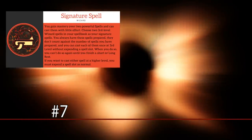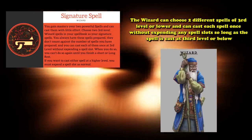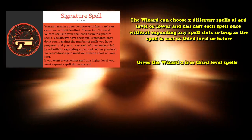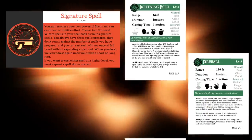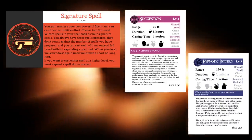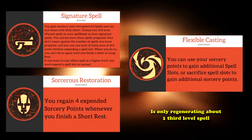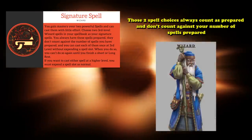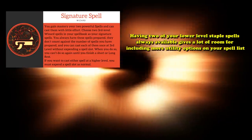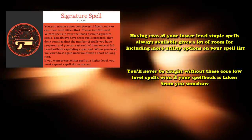At number 7, we have Signature Spell, the wizard capstone ability. It states that the wizard can choose two different spells of 3rd level or lower, and can cast each spell once without expending any spell slots, so long as the spells are cast at 3rd level or below. This functionally gives the wizard two free 3rd-level spells, and these uses regenerate on a short or long rest. An evocation wizard might want a free Lightning Bolt and Fireball, or an enchantment wizard might like a free Suggestion or Hypnotic Pattern. Another advantage is those two spell choices always count as prepared and don't count against your number of spells prepared.